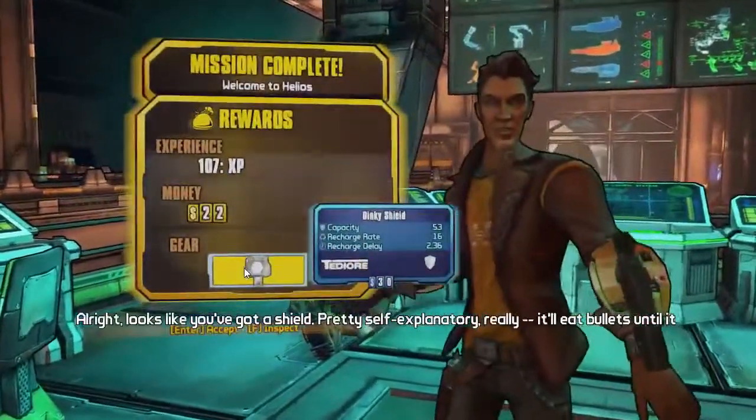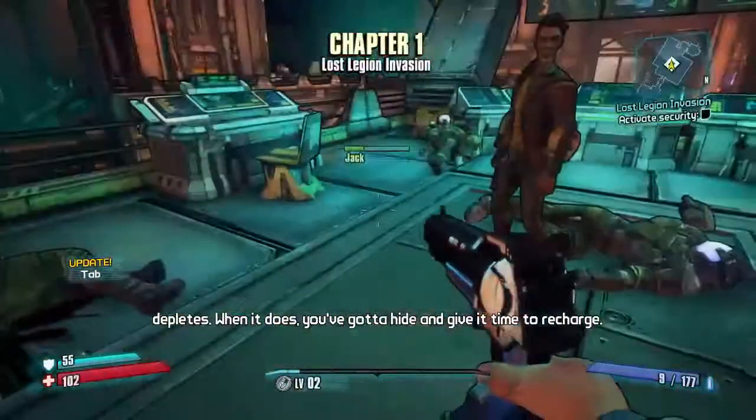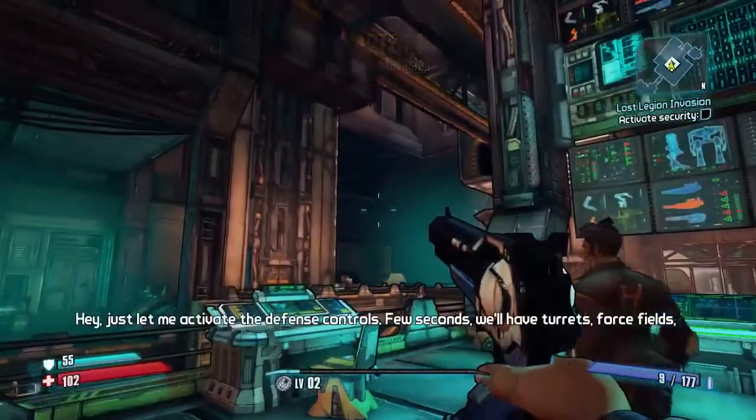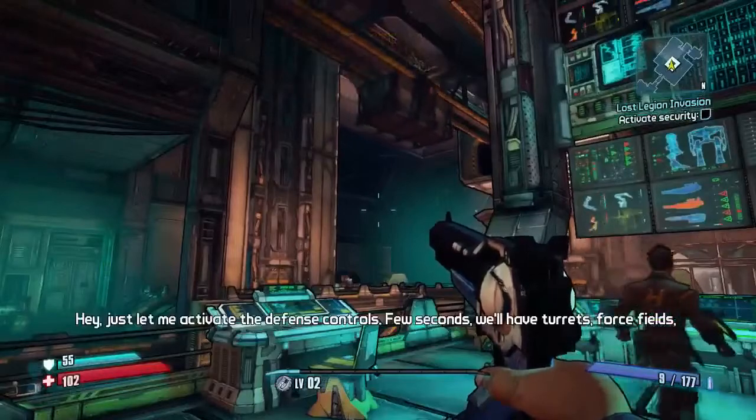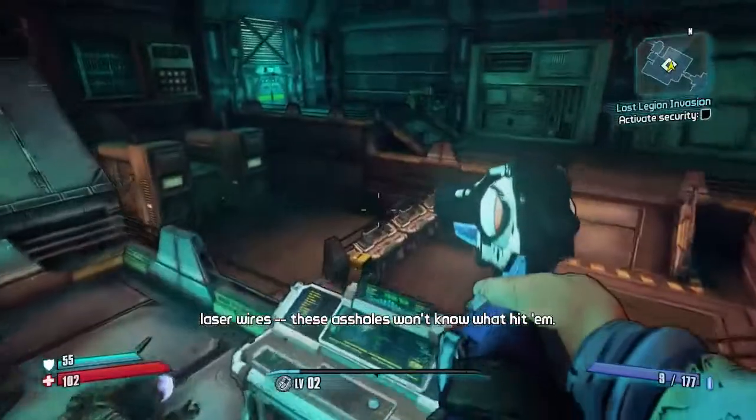Alright, looks like you got a shield. Pretty self-explanatory, really. Bullets will eat through it until it depletes. When it does, you gotta hide and give it time to recharge. Hey, just let me activate the defense controls. In a few seconds we'll have turrets, force fields, laser wires.